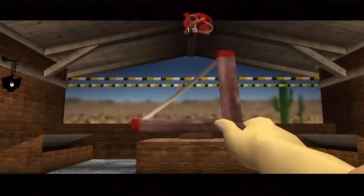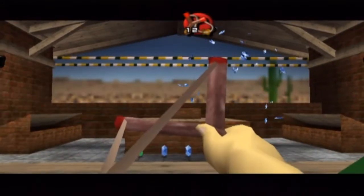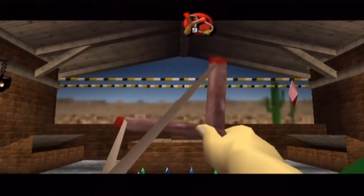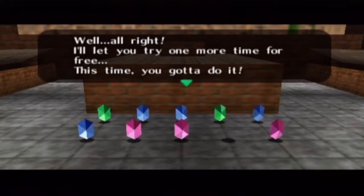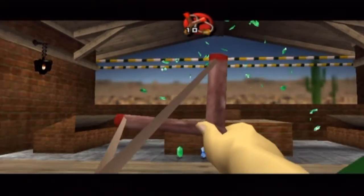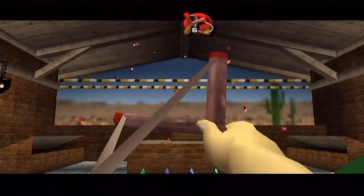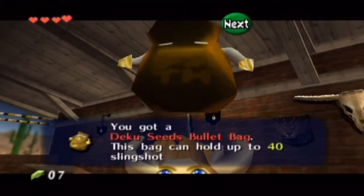Yes, I want another go. One, two, three, four, five, six, seven, eight, nine — nine again. This could be a while. This analog stick on this controller is so tetchy. One, two — yeah! Here's a fantastic present: Deku seeds bullet bag, this holds up to 40. As it said before, we had 30 Deku seeds for the slingshot; now we have 40.